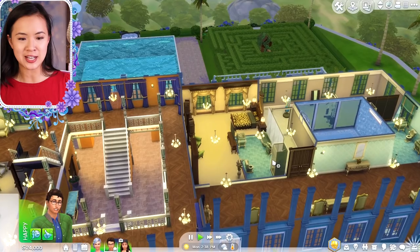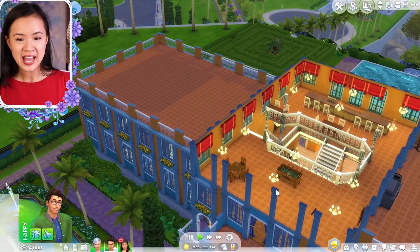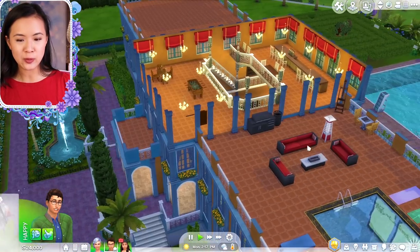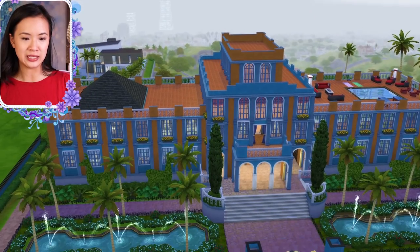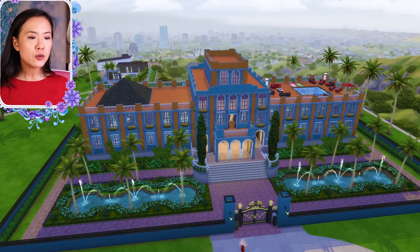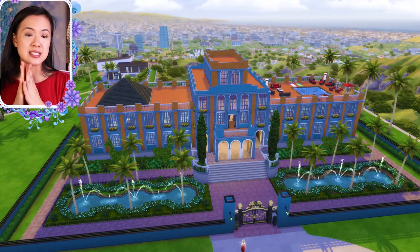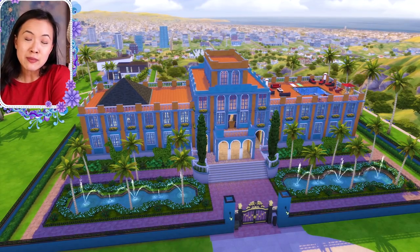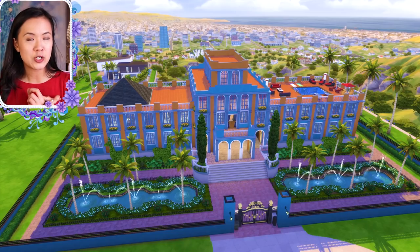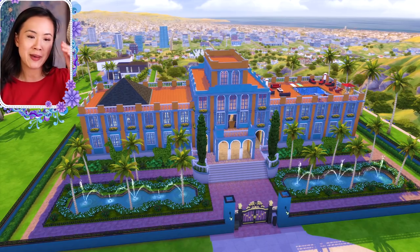On the second floor we have bedrooms, and it looks like there's a pool on the third floor too! There are a few bathrooms and three more bedrooms upstairs. The third floor has a patio area, a game area, a bar, and an outdoor patio with a pool — perfect for entertaining and throwing parties. This has a more tropical feel — you could even have this in Oasis Springs or Sulani.